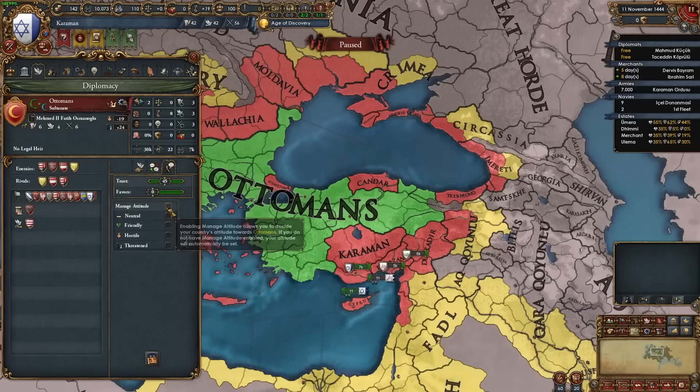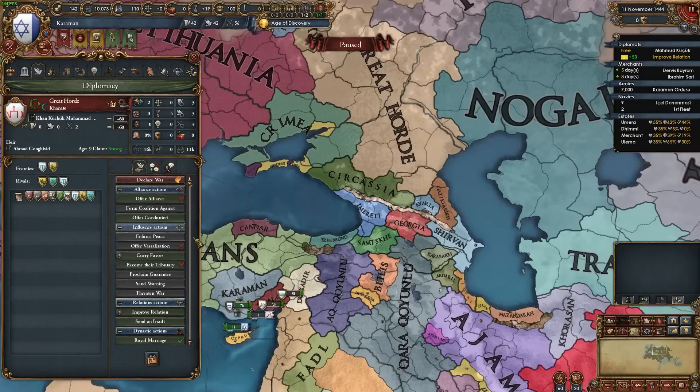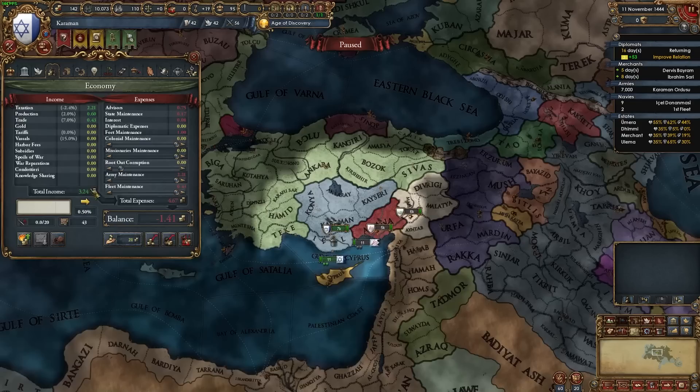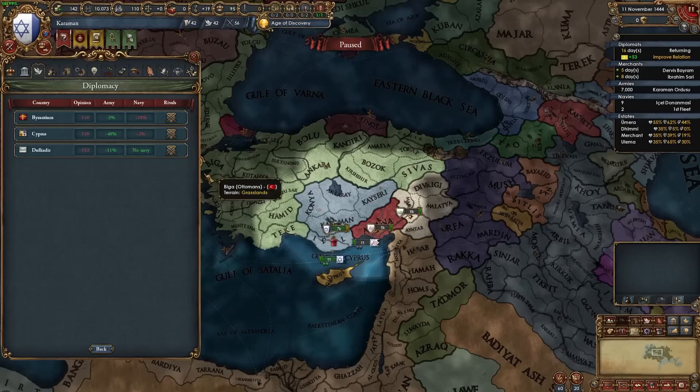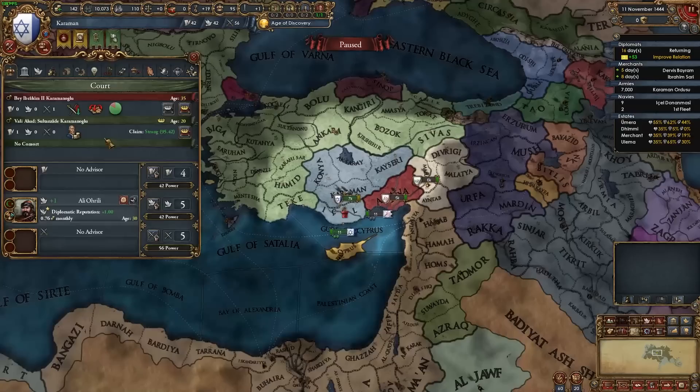Right-click on the Ottomans, go into the show diplomatic feedback tab, and set your attitude towards them as threatened. Next, with one free diplomat start improving relations with the Mamluks, and with the other you might be able to ally or royal marry the Great Horde right off the bat — if not, improve relations with them. You can also lower army maintenance and turn off your forts to save money, and rival the nations that have rivaled you, such as Byzantium, Cyprus, and Dulcadir. Now improve relations and try to ally the Mamluks, the Great Horde, and Hungary.